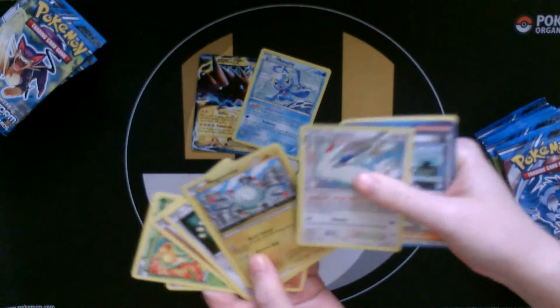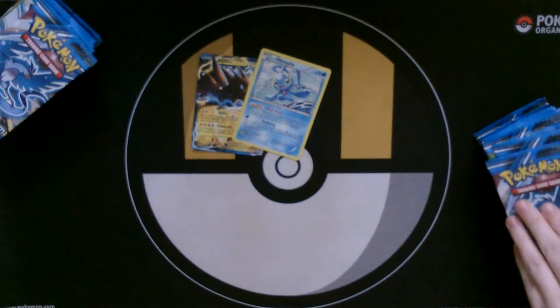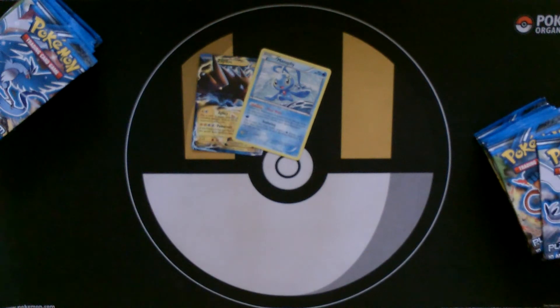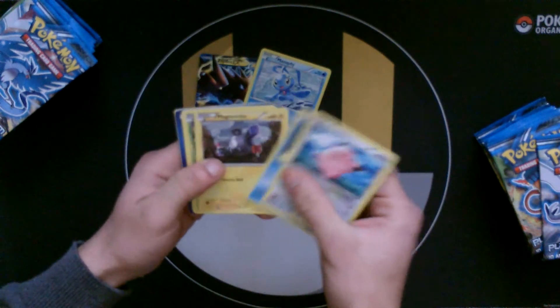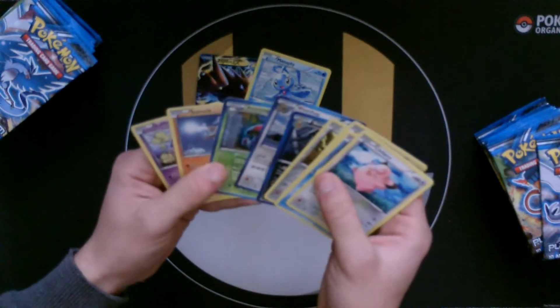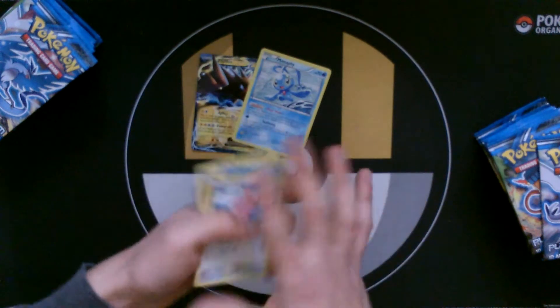What did you get in there? A Togekiss and a Magnemite. I don't think we're going to need any of that, so put it aside. Not really too playable — nothing really in there.